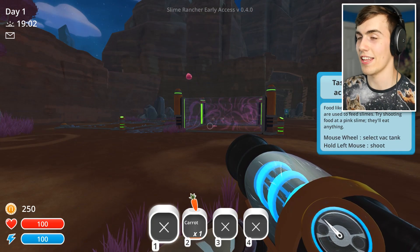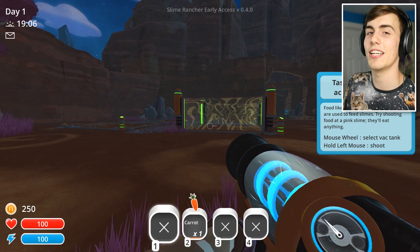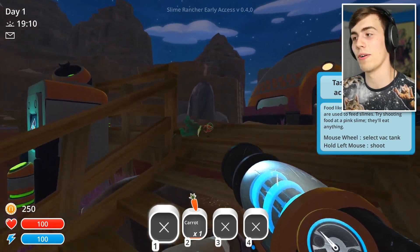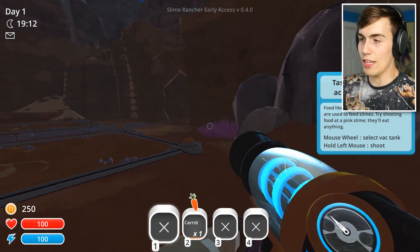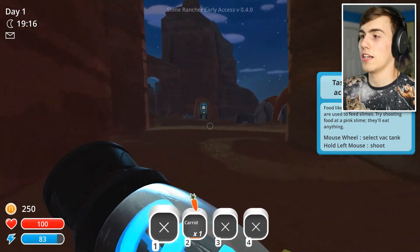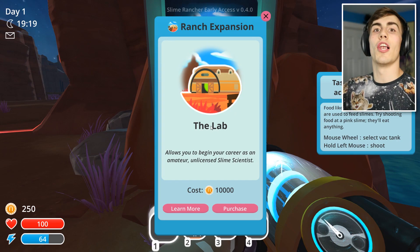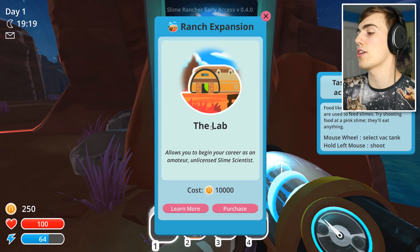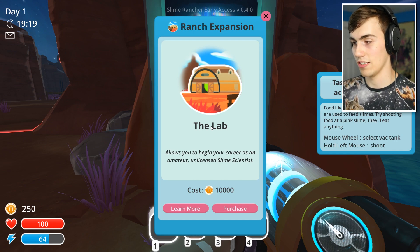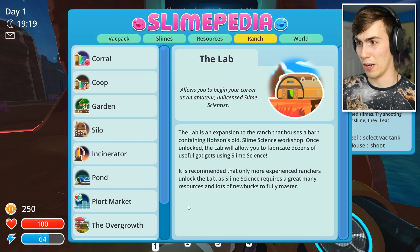It's currently dark outside, and that means some time has passed, because I've been looking up on the internet exactly what's in this new update. I figured I should probably figure that out before going any further. It turns out that if you go through this little archway and run over here — because it's kind of slow if you just walk — there's a place you can unlock called The Lab. It allows you to begin your career as an amateur, unlicensed slime scientist. I don't actually have enough to purchase it right now — it's 10,000 bucks, so it's going to take a while.